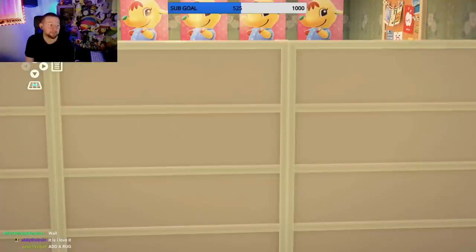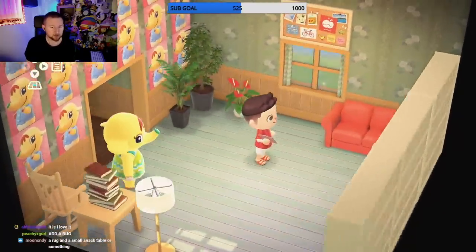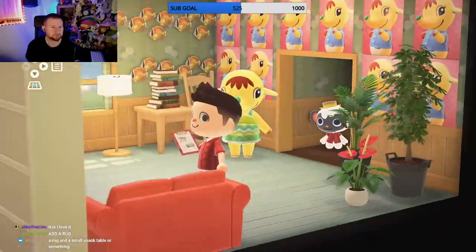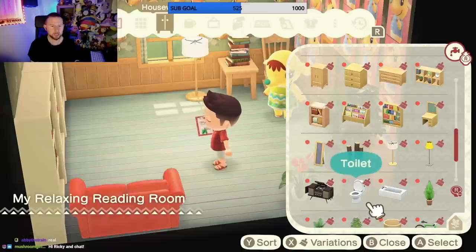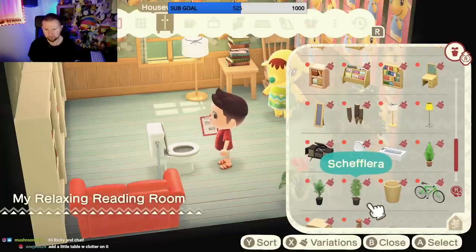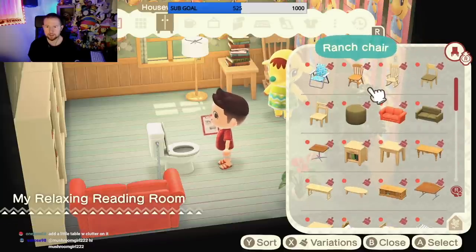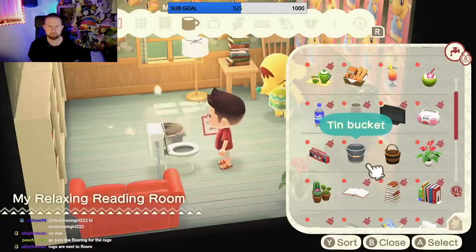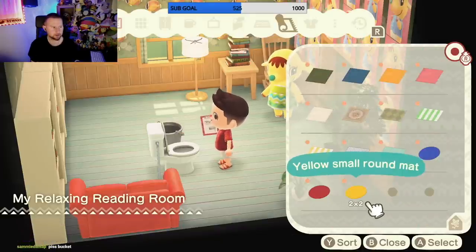The fish wall is not pleasing to the eyes - that's your opinion. In my opinion it looks great and I think she likes it, so it's staying. Let's do a rug. She needs a potty - she's gotta go to the bathroom at some point. Where are rugs? She needs a bucket - every house needs a good bucket. What rug would look nice in here?